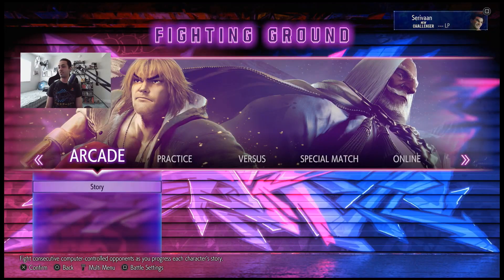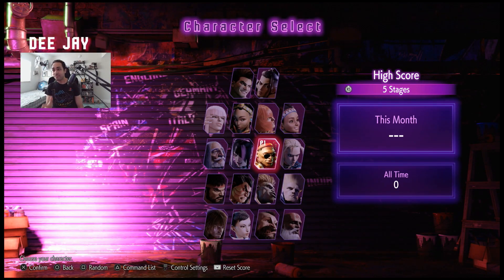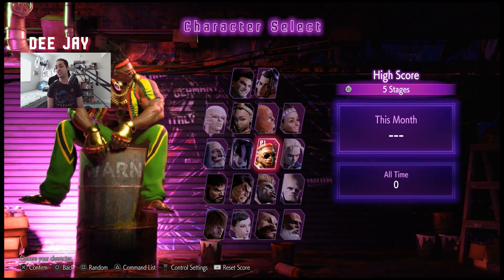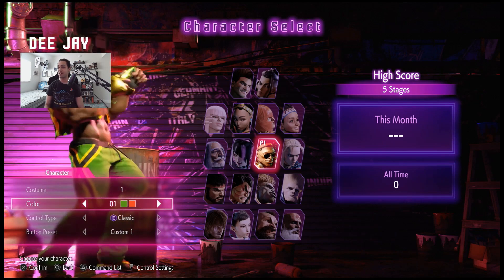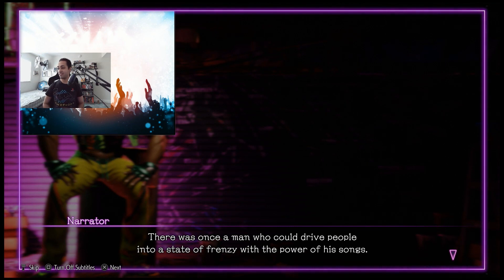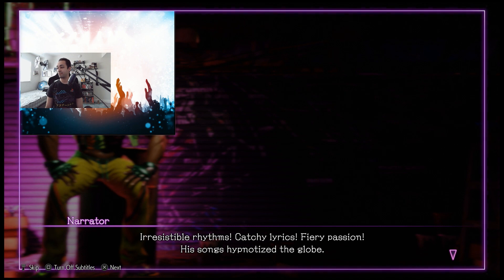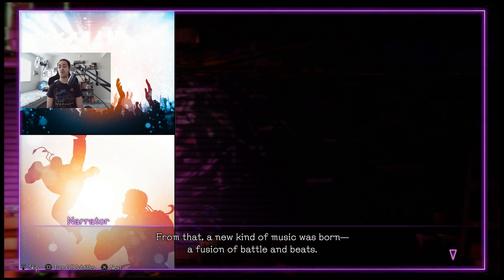Okay, let's jump into another arcade. So we did Honda - let's do another character that people are not going to expect. We need to do DJ! My main from Street Fighter 2, or Super Turbo - we have to do DJ. There's our boy right there. We're gonna go true Jamaican colors. Should we go to full 12? Yeah! Let's go to full 12, baby! This is the narrator from the lobby at the beginning of the game. There goes our boy DJ, putting feet on Ryu.